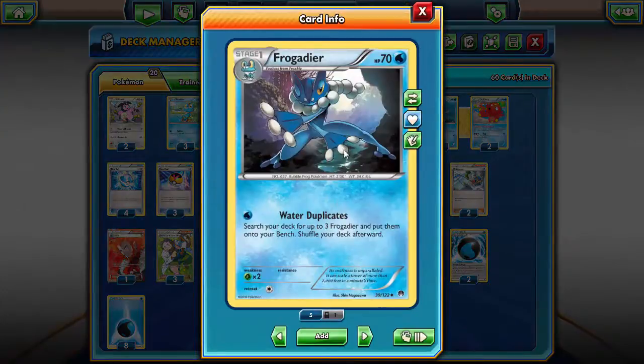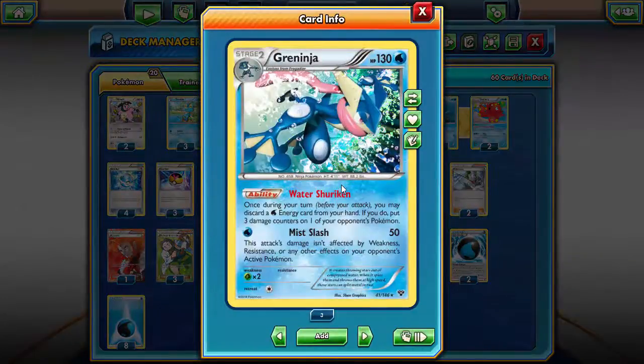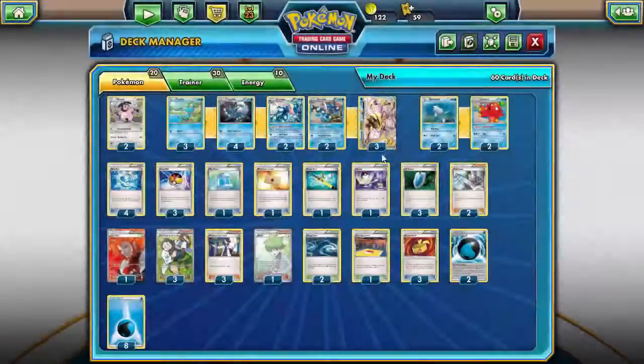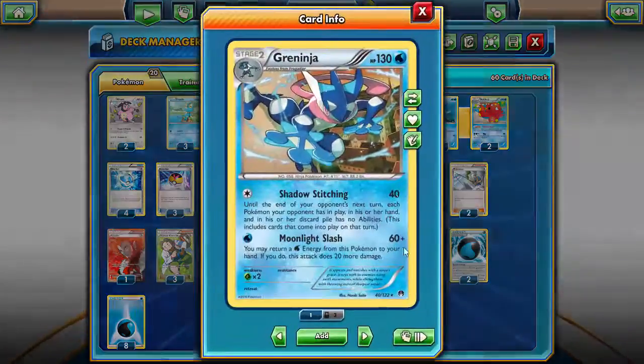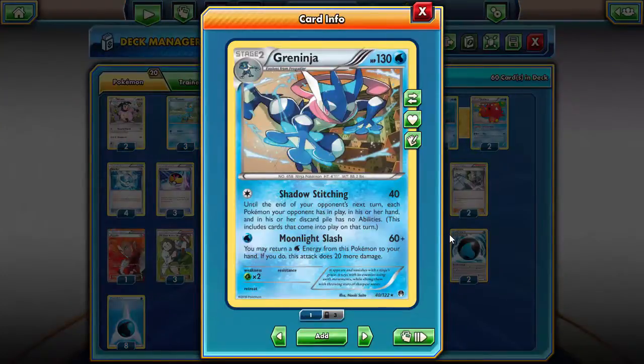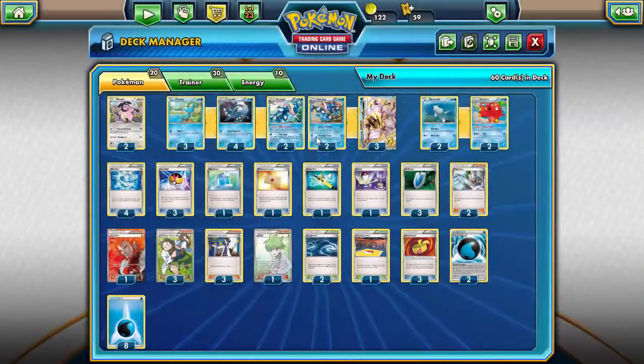We're running two different types of Greninja. One Greninja from the XY set has Water Shuriken: once during your turn, you may discard a Water Energy from your hand to put three damage counters on one of your opponent's Pokémon. That has phenomenal synergy with Giant Water Shuriken. Basically this deck is what I call swarm and snipe — you get out a bunch of Greninja and start sniping things left and right. The other Greninja from Breakpoint has Moonlight Slash: for one Water Energy, it does 60, plus 20 if you return a Water Energy from this Pokémon to your hand. It's a great one-energy attacker and really works with Greninja Break.